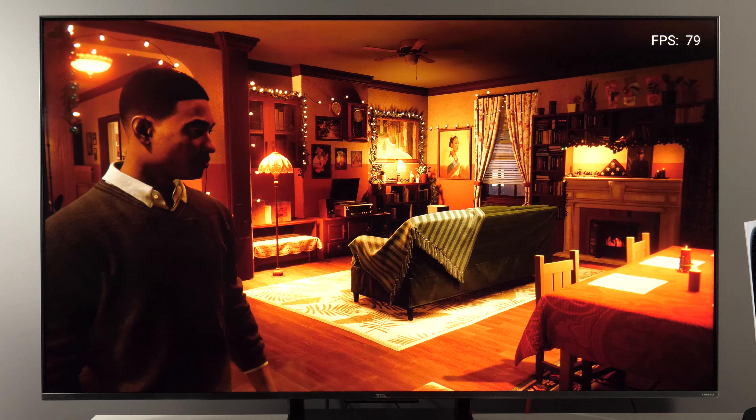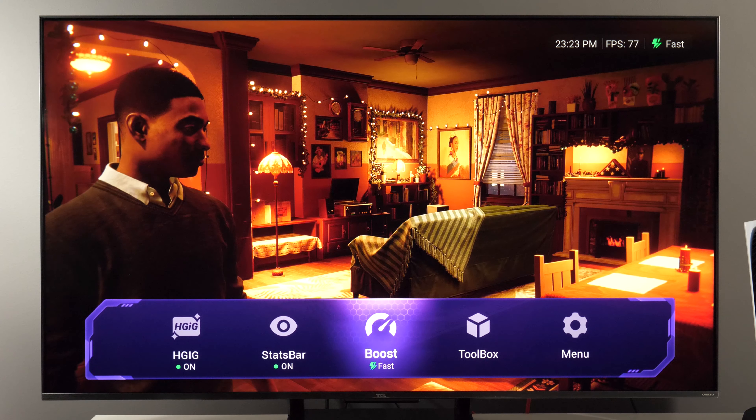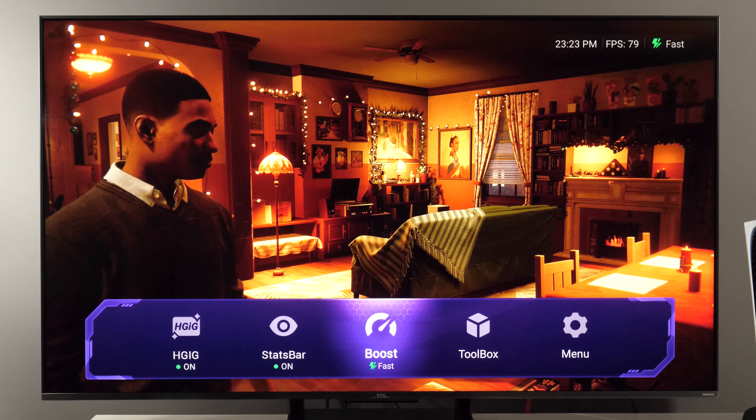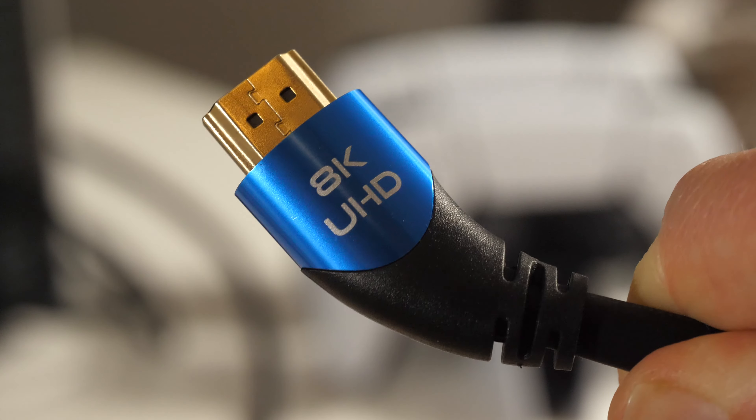Here you have the AGIG option for HDR signal, and a stats bar which will show the current time and number of frames per second. This last icon is related to the boost function, which is basically VRR. If VRR is enabled, this option will be set to fast. You also have balance and echo, but for VRR it needs to be set to fast.